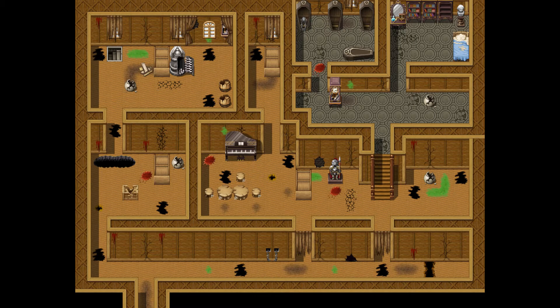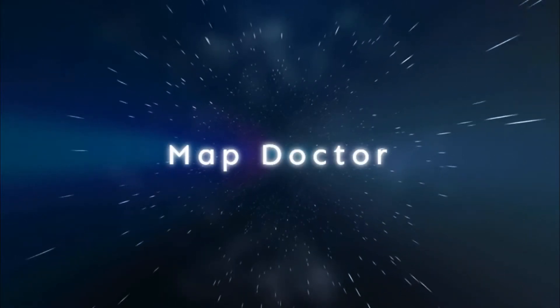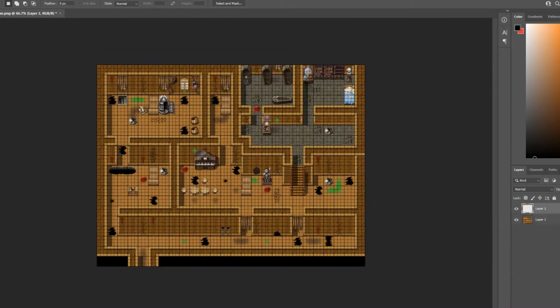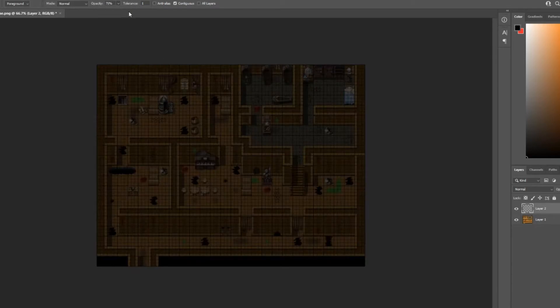Today, we're taking this map that was submitted by Alexandre and turning off the lights. So Alexandre emailed me with the Map Doctor subtitle, which is what you guys should do if you want your maps featured in one of these episodes. But he sent me a picture of this old abandoned house. So I replied, haunted, abandoned, or old abandoned? And that's when he said it's an old abandoned house, but it's now being used for some dark magic experiments. That's why there's blood, coffin.